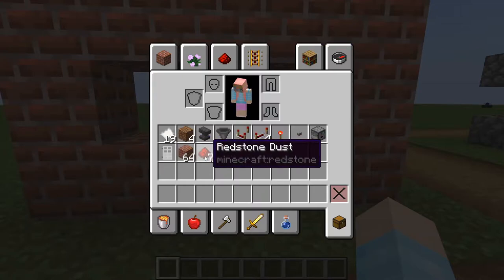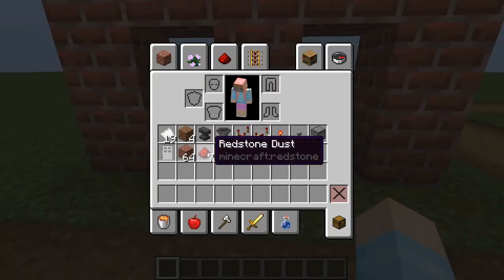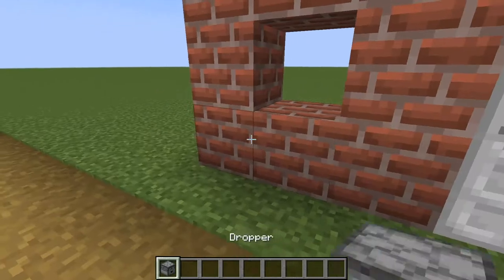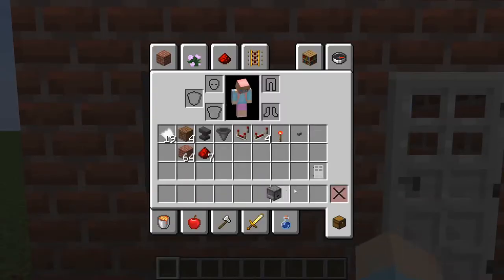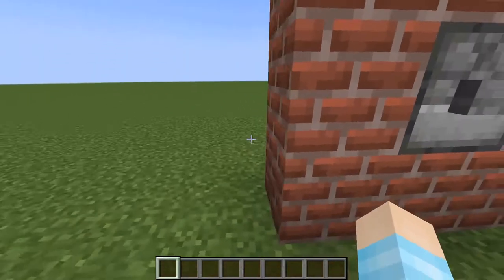You'll also need blocks to make the house and seven redstone dust for this type — other types will require more. We're gonna quickly do the basics: place the door, face the dropper outward looking outside, and get rid of the button — that's all done.